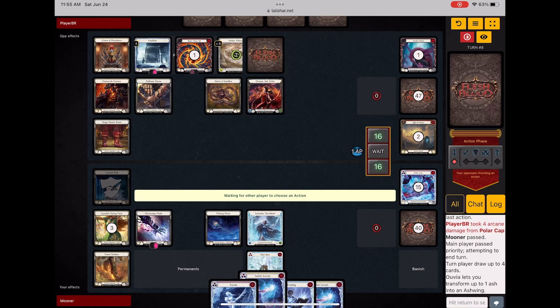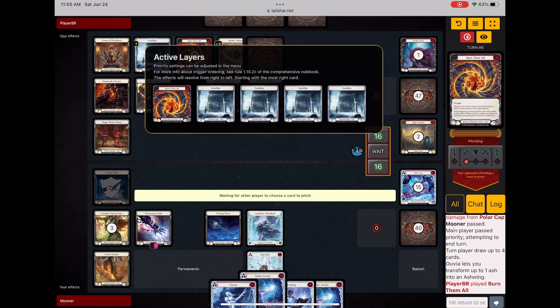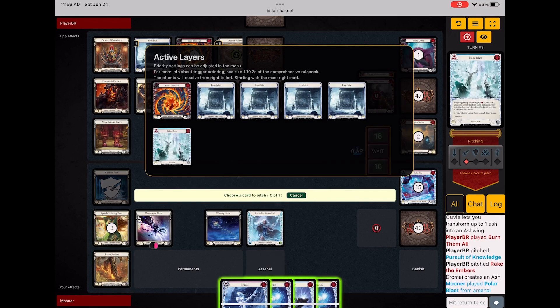I know I have no more weather vanes because I used two at the beginning of the game, I used one just now, and I pitched the other two to play the frost hex. So here's where she plays another Burn Them All, pitching that blue she had in hand. She still has a card left.